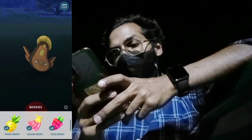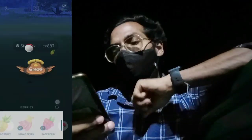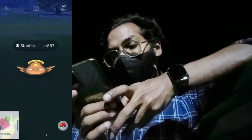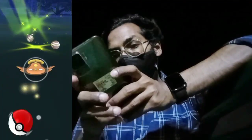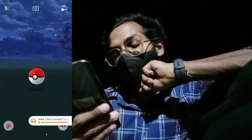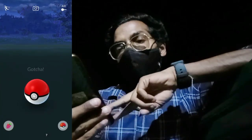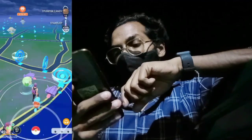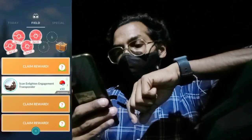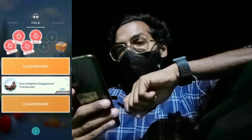The throw is all right. We need one more excellent throw in a row for the chances to roll out. Here we made our third excellent throw in a row and completed our research task. Now it's time to claim our reward. Let's see the 2nd field research reward — whether it's shiny or not.